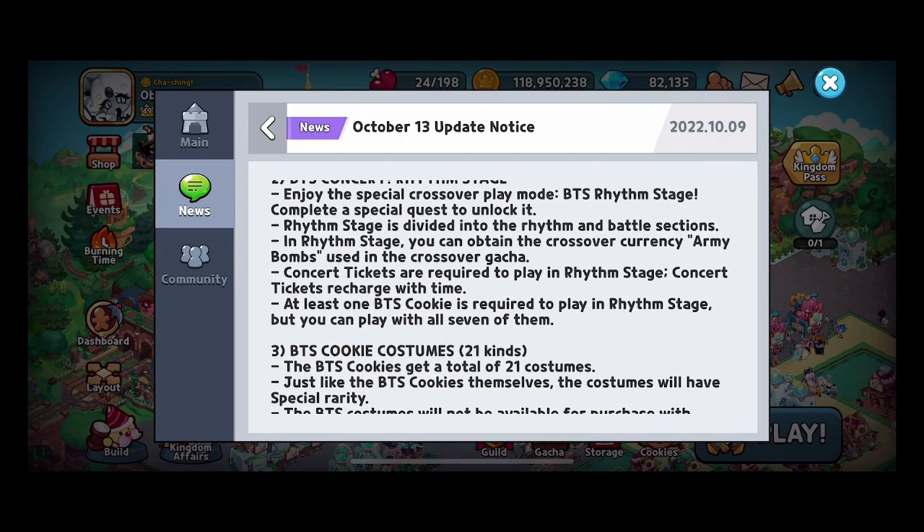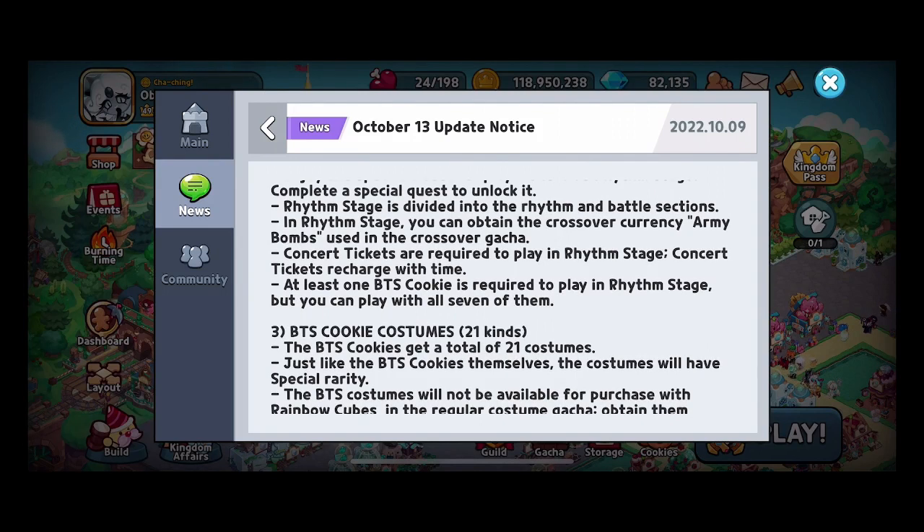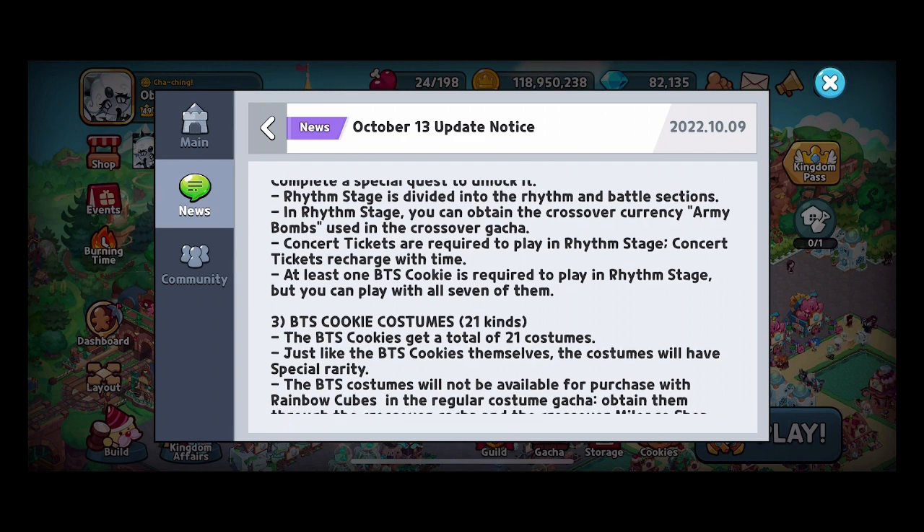And of course, enjoy the special crossover mode — the BTS Rhythm Stage. That's going to be a minigame we'll have access to. You have to complete a special quest to unlock it, which I'll cover when it launches. Rhythm Stage is divided into rhythm and battle sections. In Rhythm Stage, you can attain crossover currency — army bombs — using the crossover gacha. Concert tickets are required to play and recharge with time. At least one BTS cookie is required to play, but you can play with all seven of them.